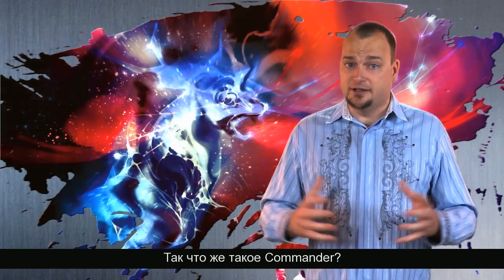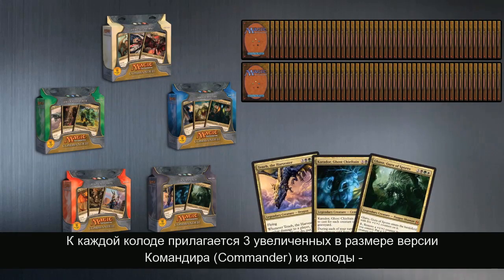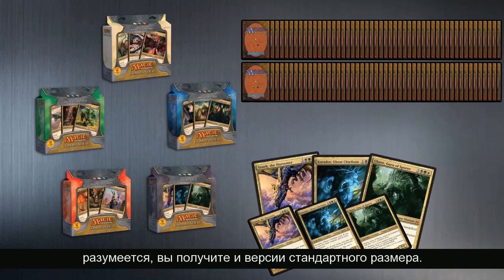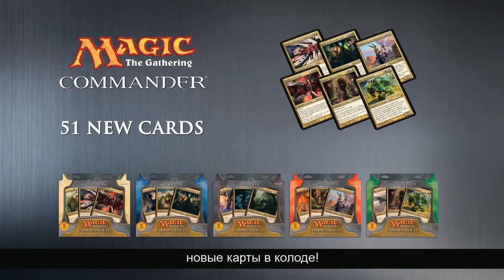So what do you get with Commander? There are 5 pre-constructed decks, each containing 100 cards. Each deck also comes with 3 oversized versions of the commanders in that deck, and you get normal-sized versions too. Each deck is packed with cards from Magic's history, plus something we've never done before: new cards in deck products.